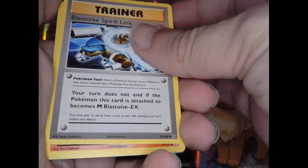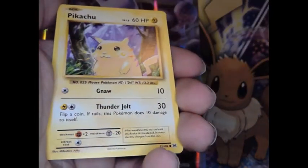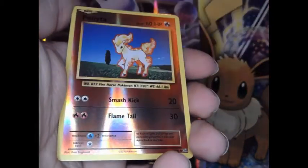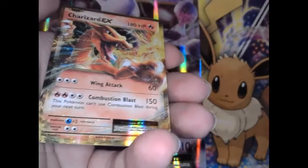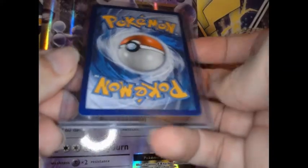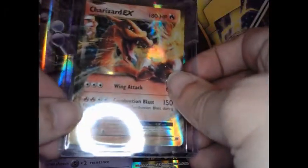Back into it — Haunter, Lapras Spirit Link, Kangaskhan, Doduo, Pikachu, Staryu, Onix. The reverse is a Ponyta, and our rare is a Charizard EX! We got ourselves a Charizard! Now let's see if we can get the other two Charizards from this set.